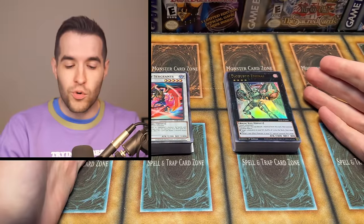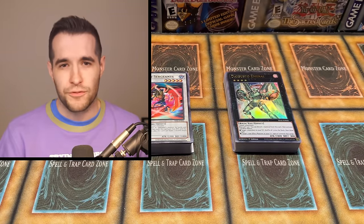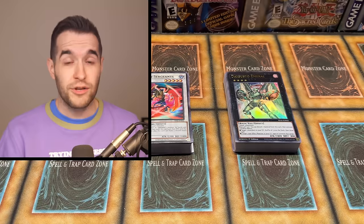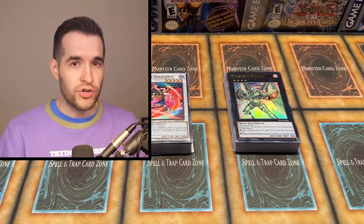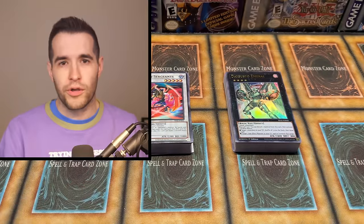The problem with starter and structure decks is you usually need three of them. It'd be really cool if they had setups of decks where you could buy it and it was playable right immediately — two of them, not necessarily playable in the meta. There's no way they're going to give us a top tier meta deck for 20 bucks — I know they're not going to do it. It would be cool though if they gave us two decks that were very evenly matched with a bunch of cool cards you could just pull right out of the box and play.